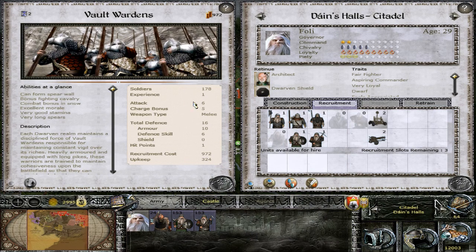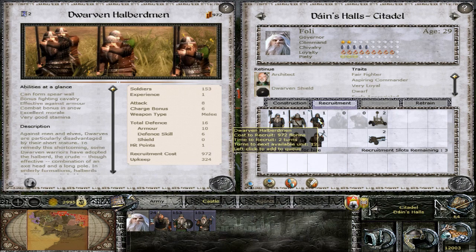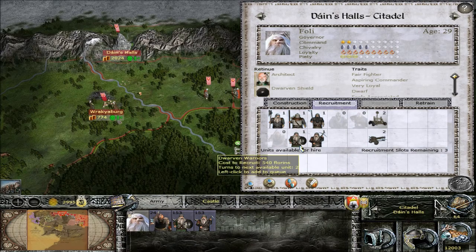Vault Wardens have a fair amount of attack and charge, and some decent armor as well. They can do Spear Wall and have bonuses fighting Cavalry - not too bad. They're pretty damn expensive too. Dwarven Halberd Men have nice attack, good charge bonus, and are heavily armored. Bonus fighting Cavalry, Spear Wall, and they are armor piercing. They're relatively expensive too.